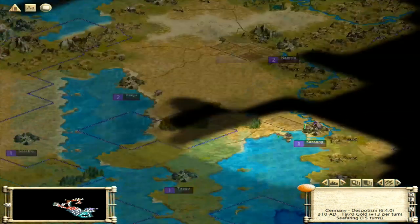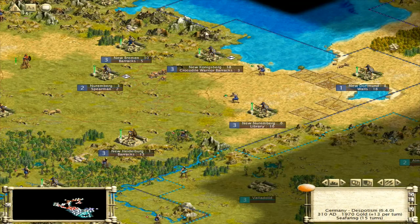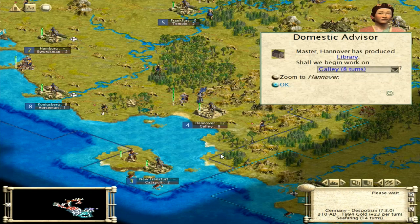Let's have a look at our science here for a second. 15 — can we reduce it? Nope. 24 gold per turn, not bad. 15 turns to go. I thought those turns would be taking longer — still about 20 seconds. There's a big war going on, but I thought for sure they'd be taking longer, but nope.